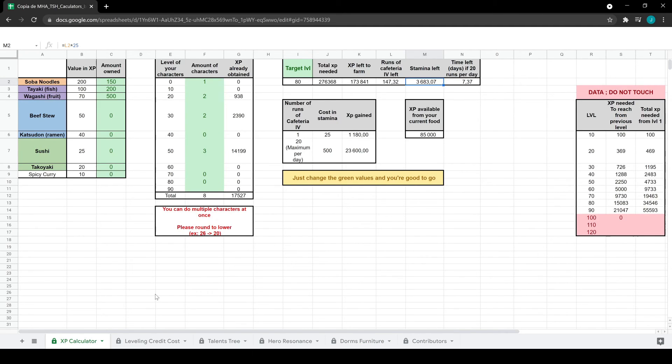That's going to be it for the ultimate calculator for My Hero Academia. I hope you guys enjoyed and found everything understandable. I'll leave Roxix's contact info in the description so you can reach him on Discord with any questions. There will also be a link to the calculator — just make a copy because you can't modify the original. Leave a like, comment what you think, subscribe for more content, and I'll see you in the next one.